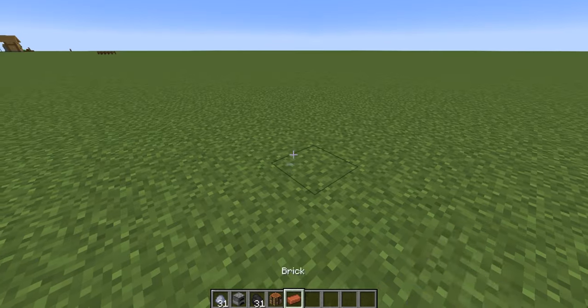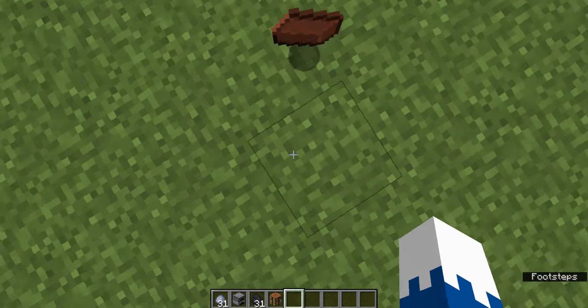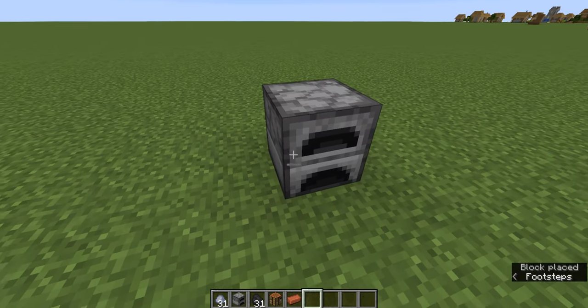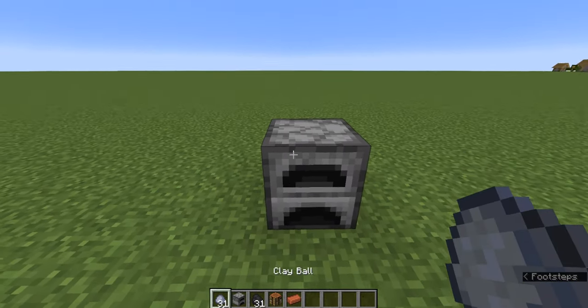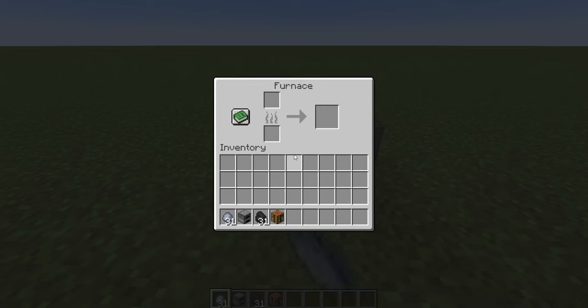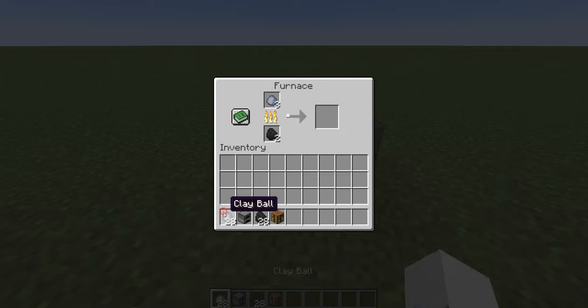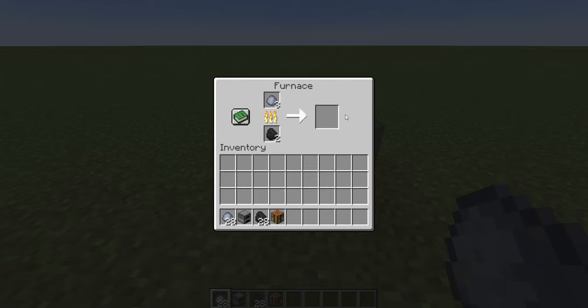So first off, this is what we are going to be making — a brick. You need a furnace, three clay balls, and some coal. I'm going to put three coal and three clay balls, because that's what's going to make the brick. And we need bricks so we can create the flower pot.